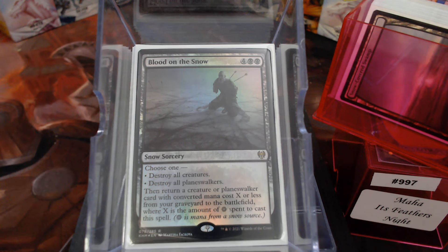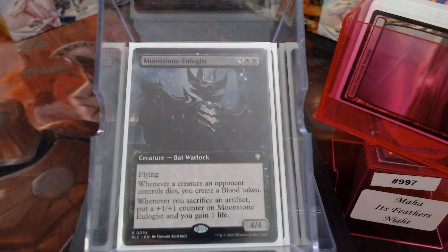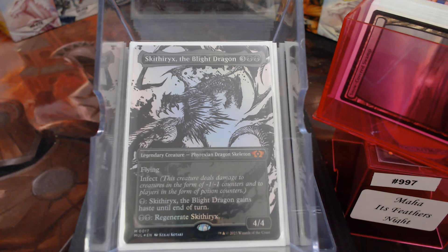So, how do we win the game? We win the game with flyers — giant flyers. Well, not all of them are proper giant. The Vampire Nighthawk is not giant, neither is the Moonstone Eulogist. But stuff like Skittles — yeah, I'm not even going to try to pronounce that correctly — Skittles the Black Dragon. Four Flying Infect, can have haste, can regenerate.